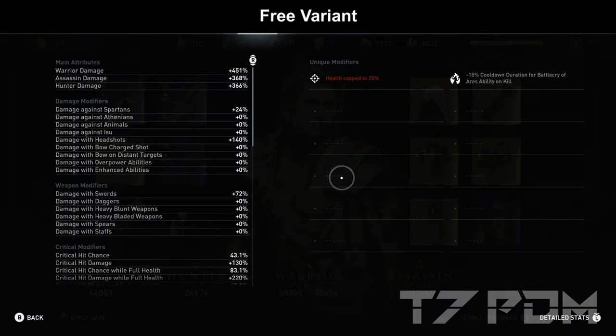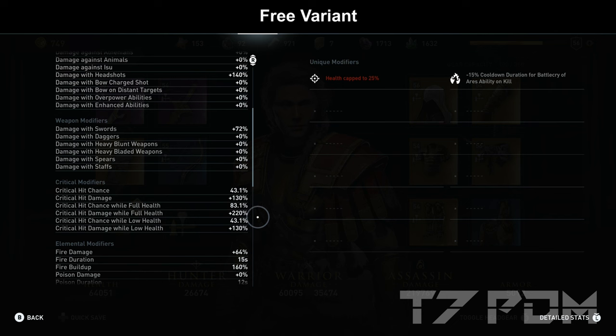In this variant we will have a total of 451% warrior damage, 72% damage versus swords, but only around 83% crit chance with 220% critical damage. Even though these values are much lower than in the recommended variant, you should definitely have no problem beating the entire game with it.